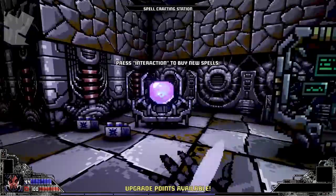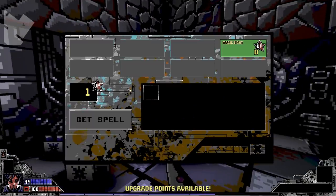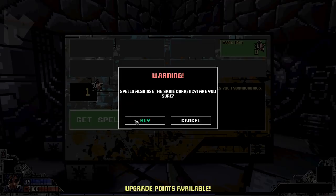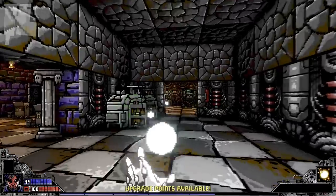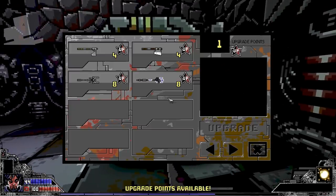Spell crafting station. We can buy new spells or upgrade our weapons. What can we buy? Magic light. Spells also use the same currency — are you sure? Yes. Because I want light. That's a little unfortunate.